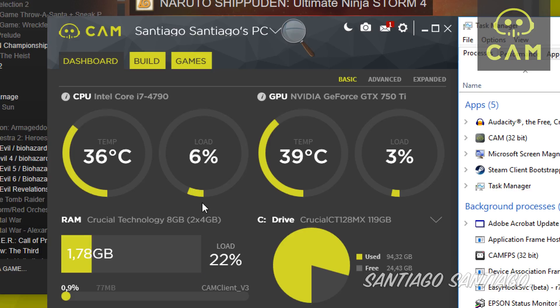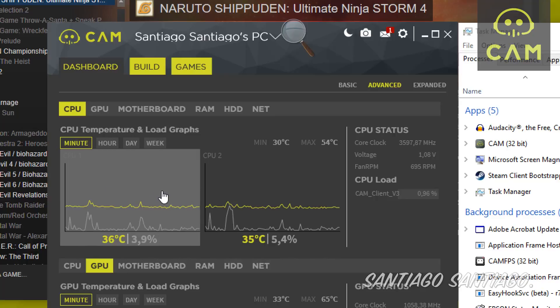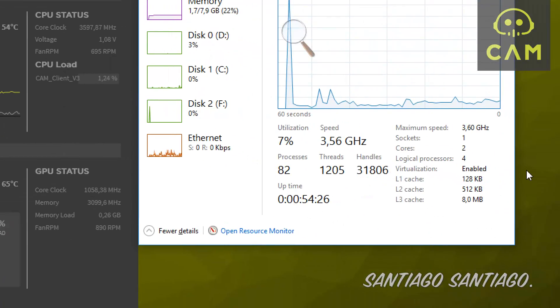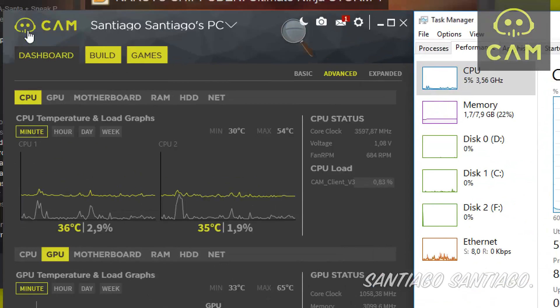Hello everyone, I'm Santiago and today I'm testing Naruto Shippuden Ultimate Ninja Storm 4 again on PC. This time I overclocked the GTX 750 Ti — I added 200 MHz to the core and 400 MHz to the VRAM. I'm using the Core i5 4790 with two cores disabled, making it as close as possible to an i3 — two cores and four threads, just like an i3.